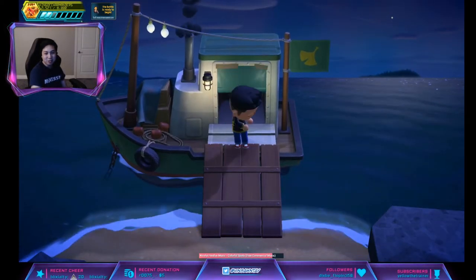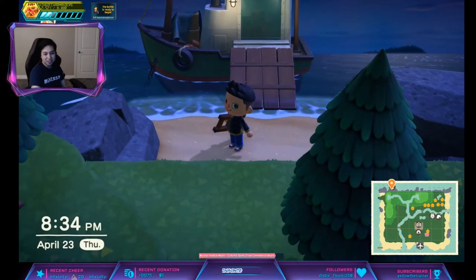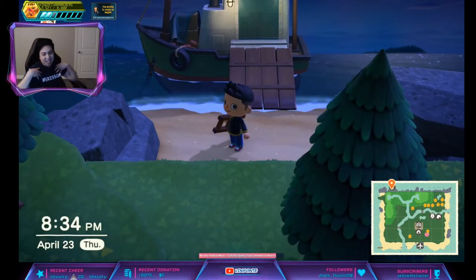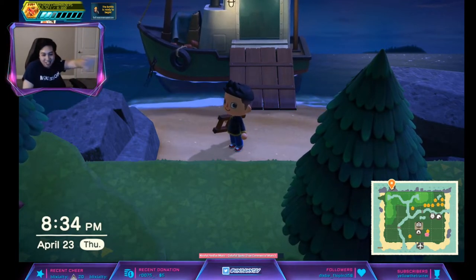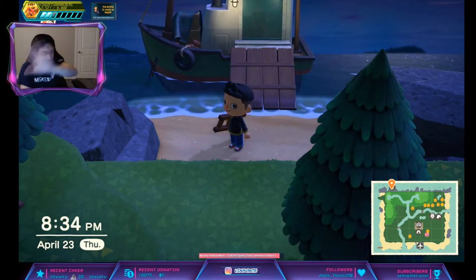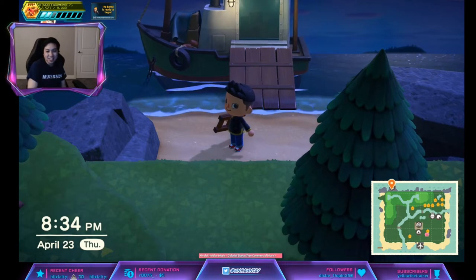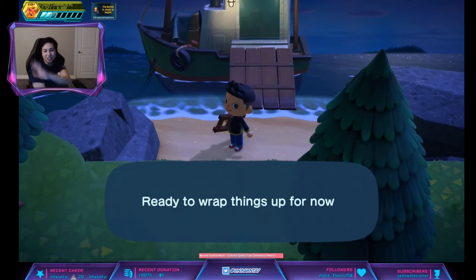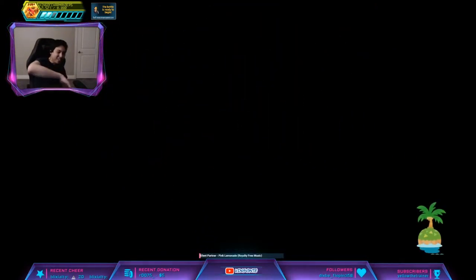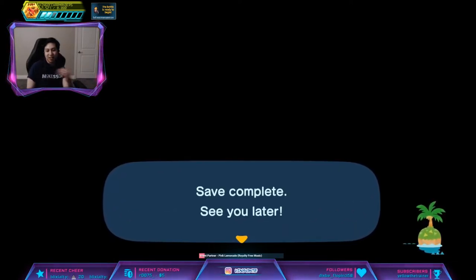So what you want to do now is you want to look at your date. If you stand still for a bit you can see your date. For me, April 23rd is where it spawns Celeste and Red on my island — pretty much any NPCs wandering around would appear on your island. So what you want to do is either go forward a day or go back a day. In my case I'm gonna go back, because then I won't have to do my dailies again.